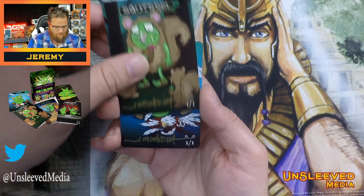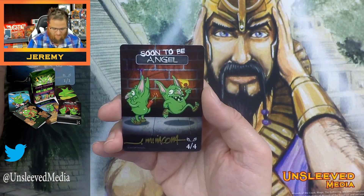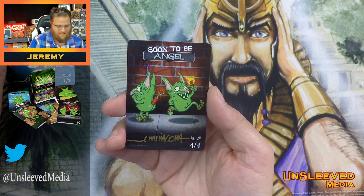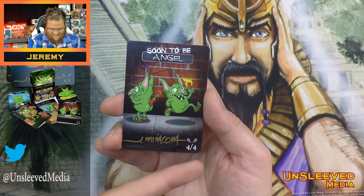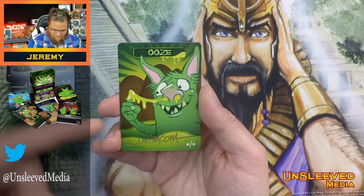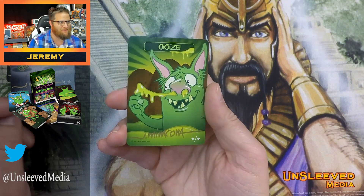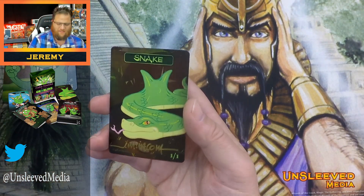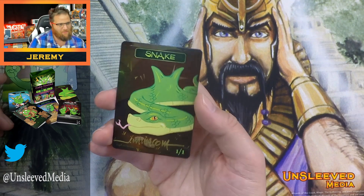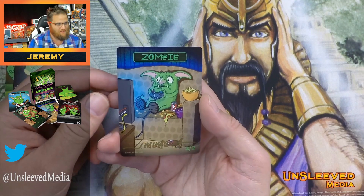Here's a 1-1 Squirrel token. Here's a 1-1 Bird token. This one's one of my favorites — you have to stick a dynamite in his butt crack. That's a 4-4 Angel. You've got Ooze. It kind of reminds me of the funny grossness of Garbage Pail Kids in a way, but also in a fun, cartoony art. Here's a Snake. And here's a Zombie.